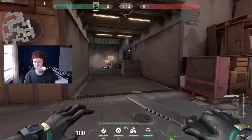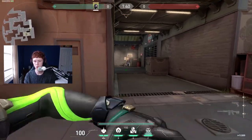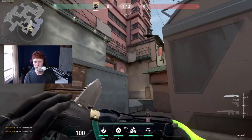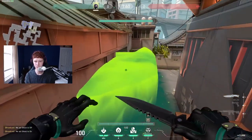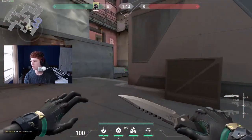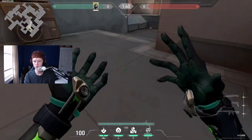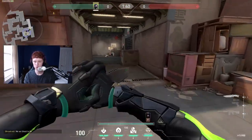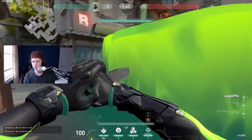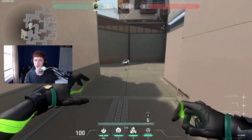I would say on defense, ulting B is probably really bad, and I'll show you why. If you ult B main aggressively, they can just go through mid and have all of this site control. And if you ult on site to stop people coming from mid, it just gives them full B main control. Sure, you can have a one-way there, but I would much rather ult mid or A on defense.